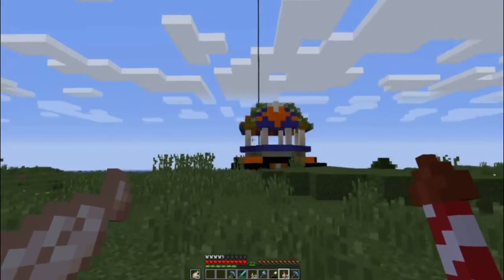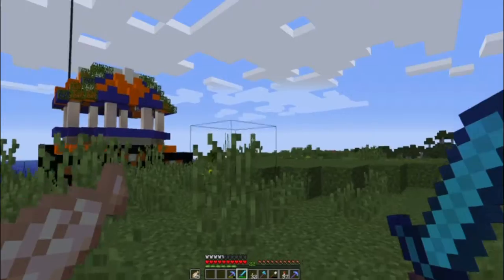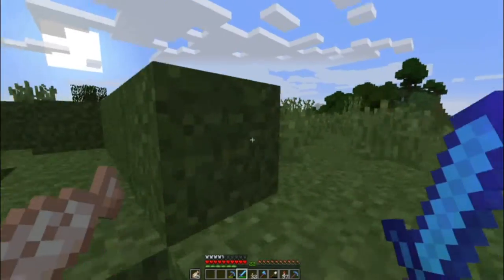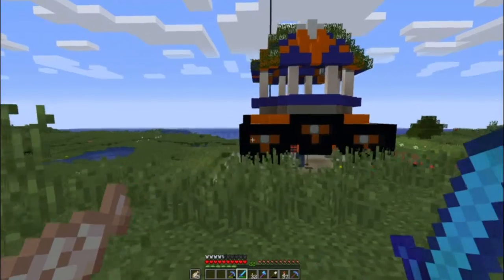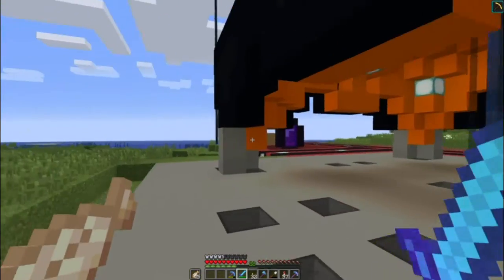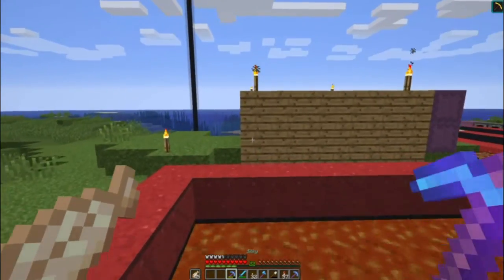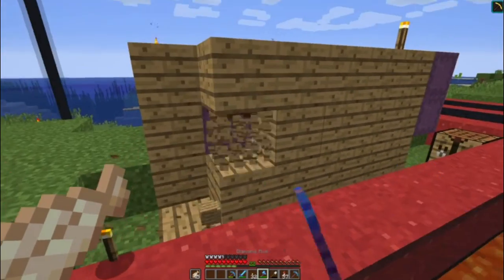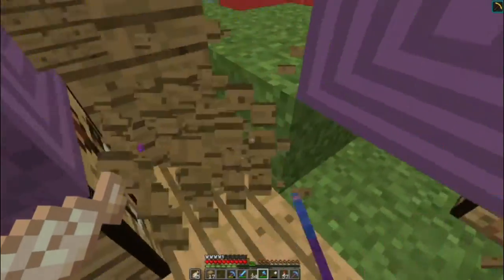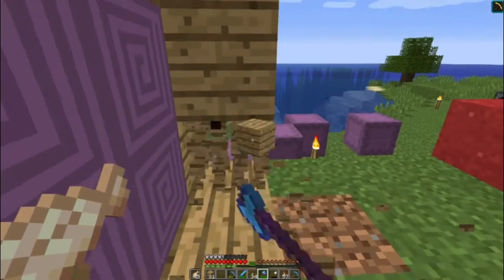I'm not entirely convinced on it still but it's significantly better than what I had before, and it will certainly do as my first resting place in the game - second I suppose if you count the earlier one. Now I'm in a position where I can take that all down. I'll leave the shulkers and chests in there for now, but let's just trim all of this - you don't need this here now. Next job is a storage room of some description.